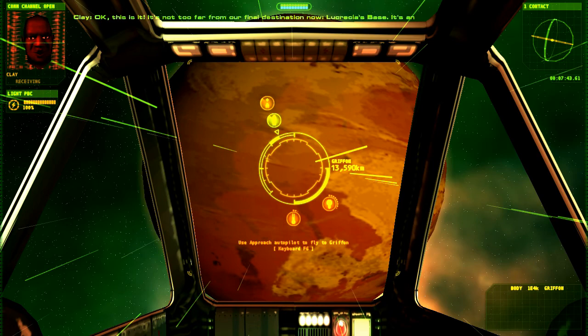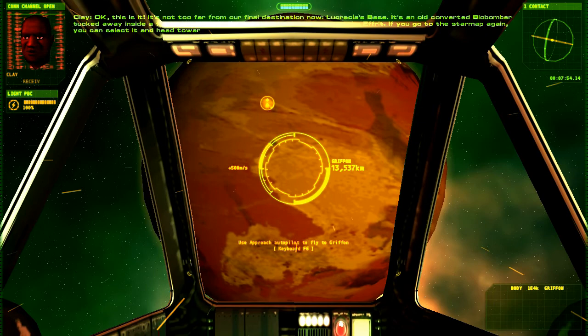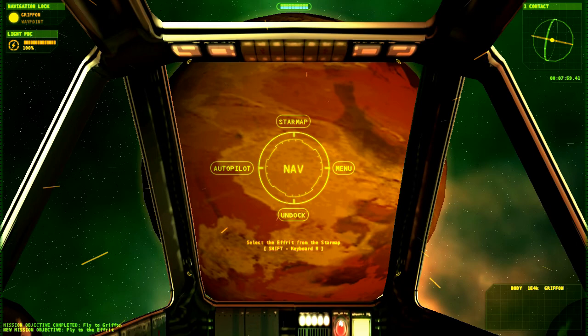It's an old converted bio-bomba tucked away inside a field of charged particles and asteroids known as the Afrit. If you go to the star map again, you can select it and head towards it. Lucretia's Base — presumably it belongs to somebody known as Lucretia.